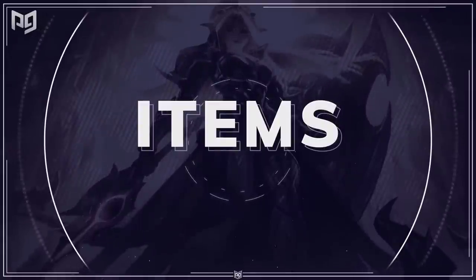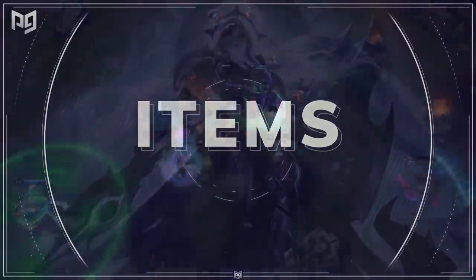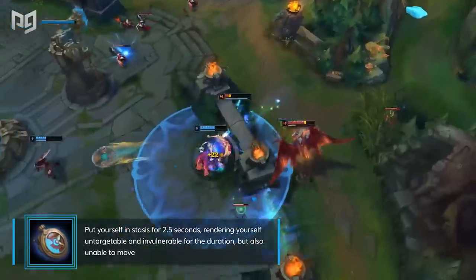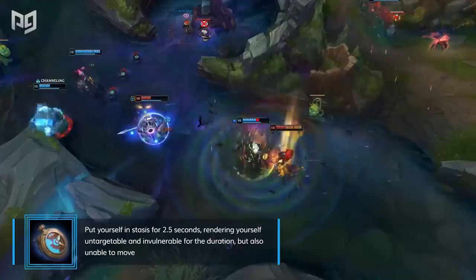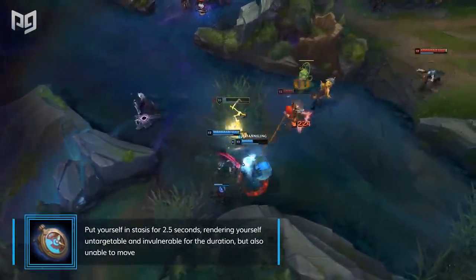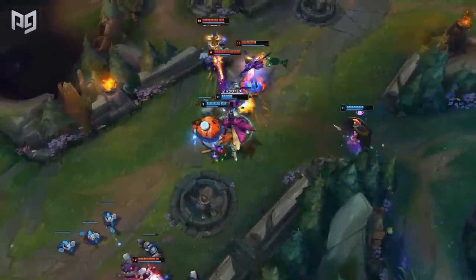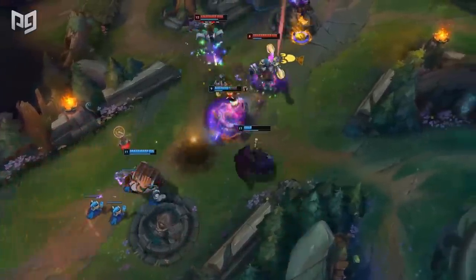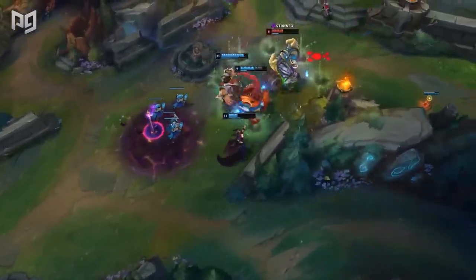Let's talk more in-depth about situational items. The first one is Stopwatch. Not enough low-elo players understand the value of this item, yet we see it so often in competitive play. For 600 gold, you're able to buy a stasis active which can decide the fate of a teamfight. Comparatively, you could get two cloth armors, a long sword and a random accessory, or an amplifying tome — but a Stopwatch is going to be so much more impactful in a fight. In spite of the fact that it's a single-use item, good use of it can potentially win a game.